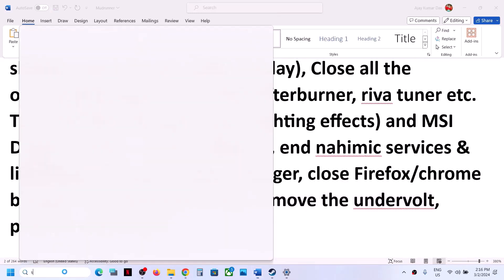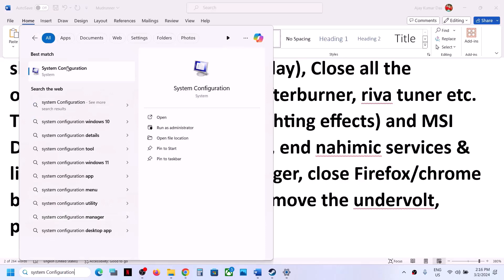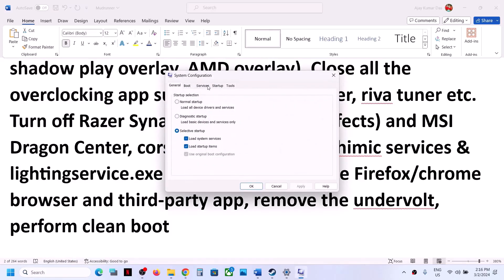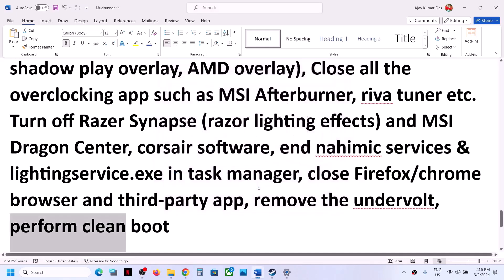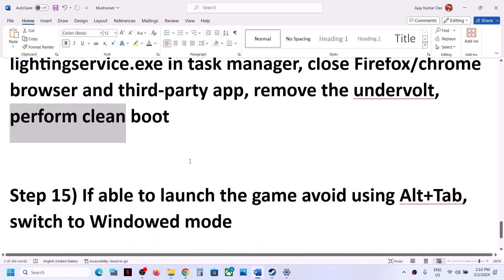To perform a clean boot, type System Configuration in the Windows search box and open it. Go to the Services tab, put a check on Hide All Microsoft Services, then click Disable All. Click Apply, then OK. You will see a restart option — restart your computer, then launch the game.